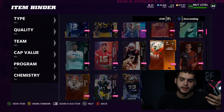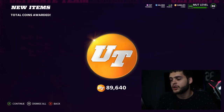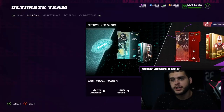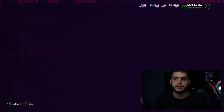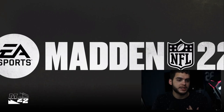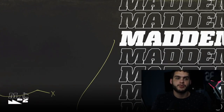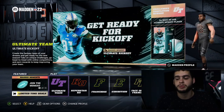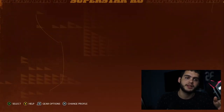So for those wondering how to get them — head to Superstar KO mode. I actually enjoy how they've been incorporating free players here. I just did my Campus Legends one — 20 games, took a little while, but it's a free player and I got my whole line stacked with Campus Legends, which was really fun in Ultimate Kickoff.